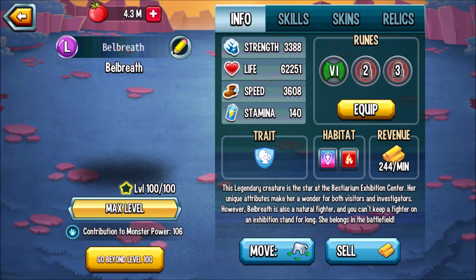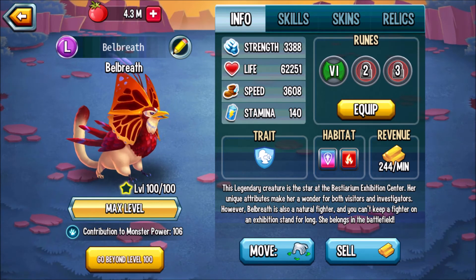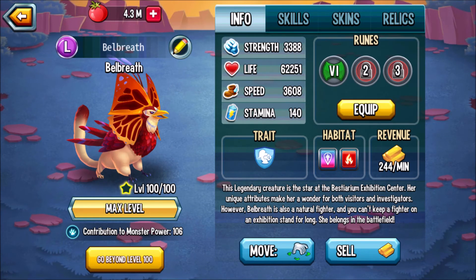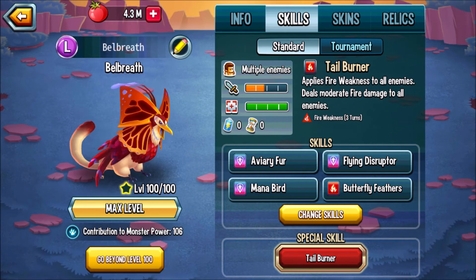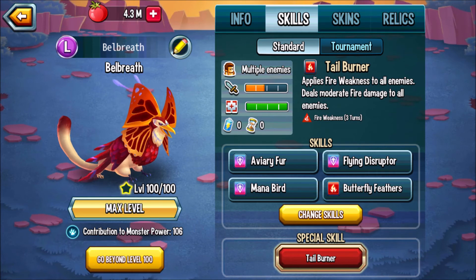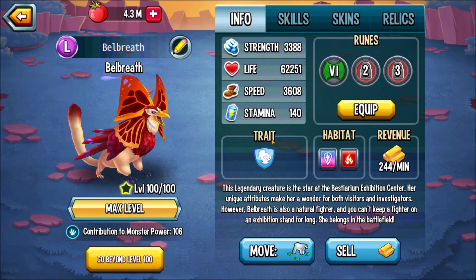There are some cons which bring her down that one extra point: she has moderate cooldowns, anticipation pretty much destroys her so opposing Belbreaths are a good option, she is pretty much helpless if her allies are defeated, she has a bad special which is just area fire weakness and moderate fire damage, and anticipation is only a status caster. But other than that, Belbreath is a great monster and I would recommend her for everyone, even pros.